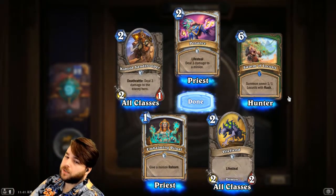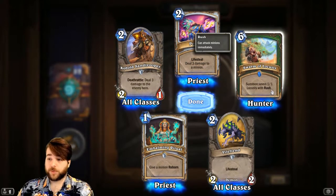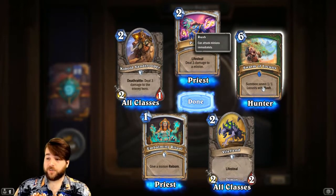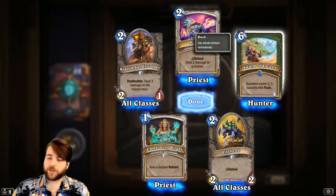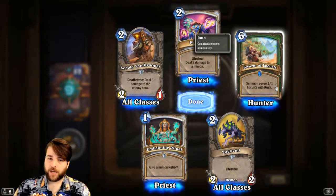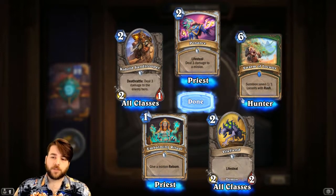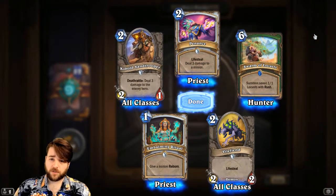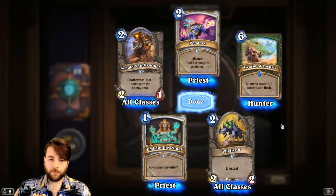Swarm of Locusts — a card that initially when I saw the Hunter quest I was a bit so-so on, but I think it's really one of the best ways to finish it. You get seven 1/1 Locusts with Rush, giving you seven triggers on the quest. Also, the Locusts having Rush means that if you've already finished your quest, you can pop your hero power for +2 Attack to all of them — that's 21 power with Rush in play. You can trade in, maybe leave something left for next turn which you can buff again. I really like Swarm of Locusts. It might be coming in a bit expensive — I don't know if this quest deck wants to finish its quest really early, or if finishing it on turn 6 is about right.